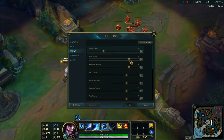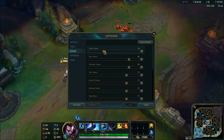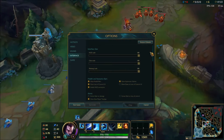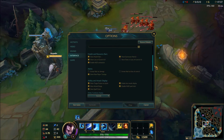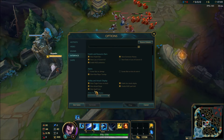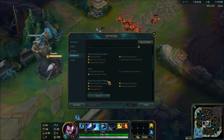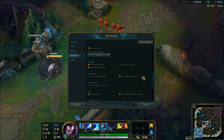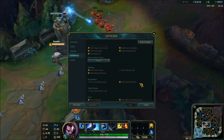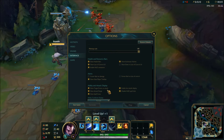I usually have my music off, but I turned it on for this video. For audio, I keep master volume pretty low so I can hear what I need without being blasted out and unable to hear my team. HUD scale 100%, chat scale 100%, minimap scale 100%. I keep ability cooldown display at seconds — I prefer that. I like damage, mana, and experience numbers to all be shown — I think it's important information.